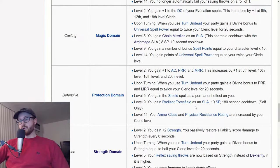If you want to go for a cleric tank and you want to go for AC, I think your best domain is going to be protection domain. With protection domain, you get some nice SLAs for survivability. You get radiant force field SLA which reduces your damage by 25% while the spell is active. At level 14, your armor class and PRR rating are increased by your cleric level — that's plus 20 to your AC. You also get plus 1 to AC, PRR, and MR at level 2, plus additional bonuses at levels 5, 10, 15, and 20. You get the shield SLAs and PRR and MR bonuses when you use your turns. If you want a tanking cleric, protection domain is pretty much your choice.